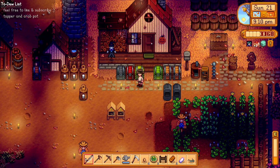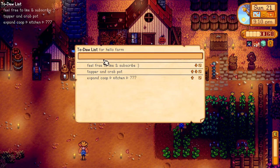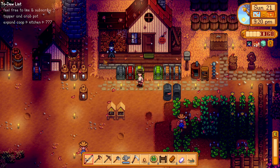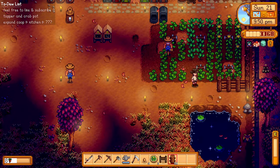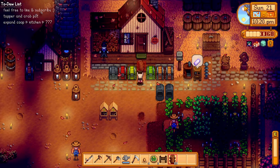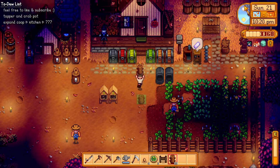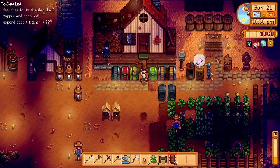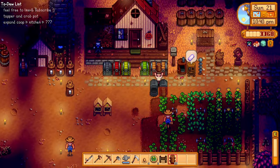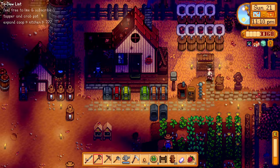Let me note that down: expand coop, then kitchen, and do a quick roadmap — then we'll expand our coop and house. Let's fix our fence. I'm thinking of expanding our operations — furnace and artisan equipment here, the farm maybe over there. My chest is in front of my house so I want quick access — grab materials there and head straight to the machinery. That might work!